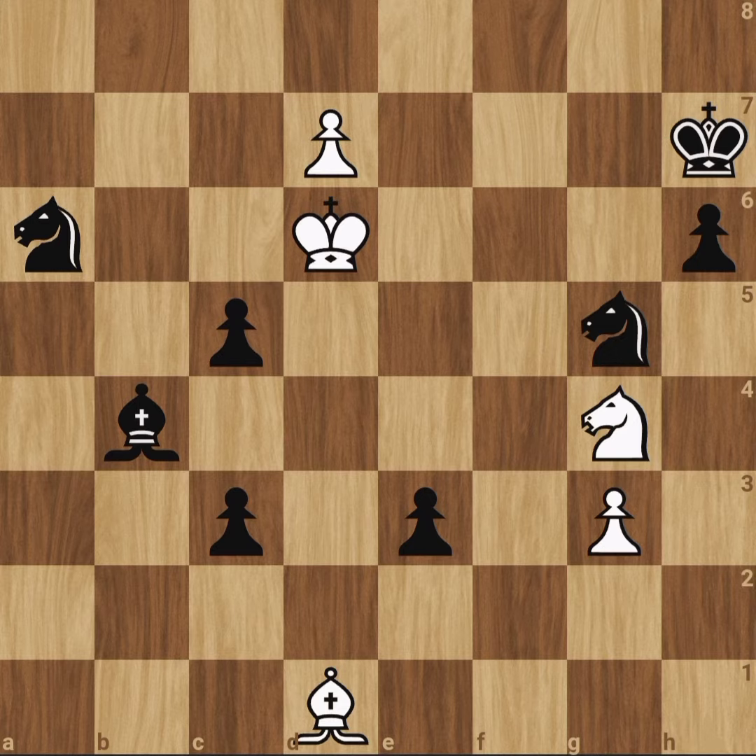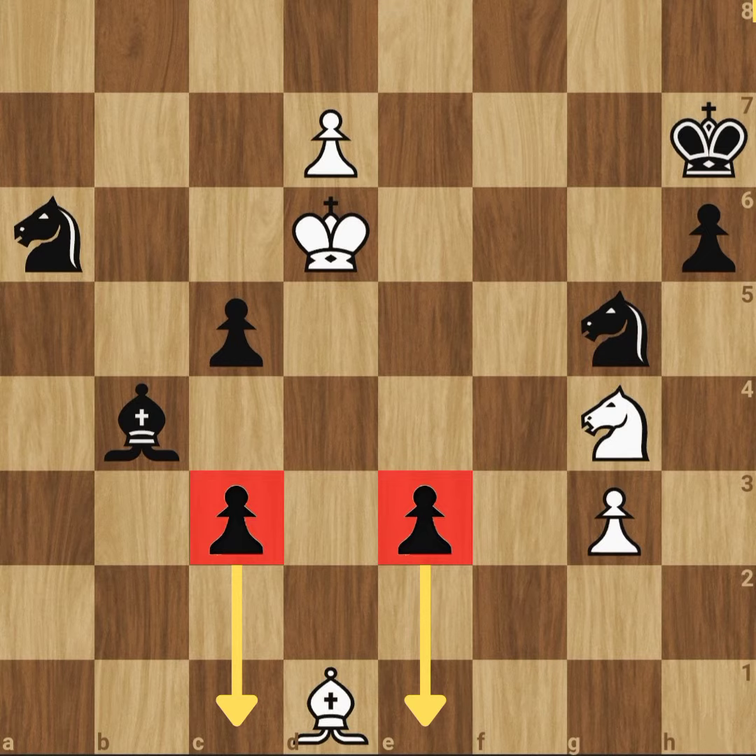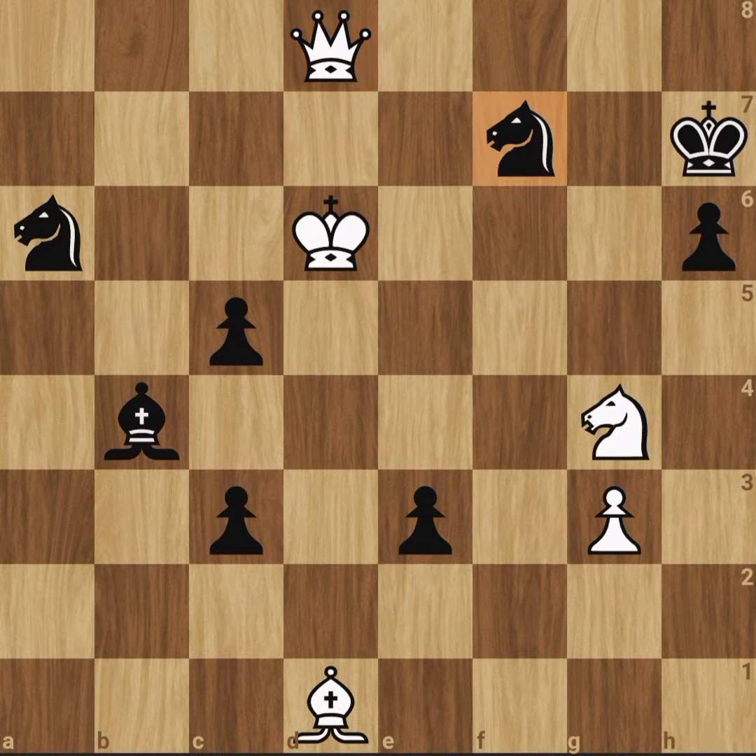The white pawns are moving this way, and black is moving this way. As you can see, this pawn can be promoted to a queen, but after knight f7 check, the queen is gone. Therefore, promoting straight away is not an option.